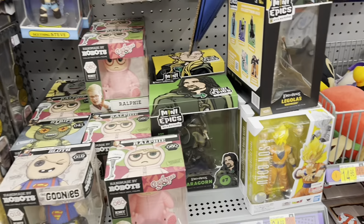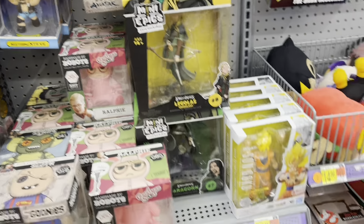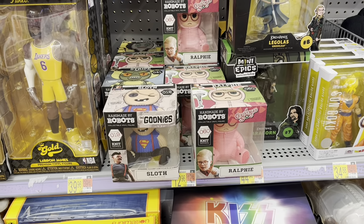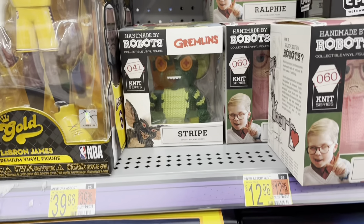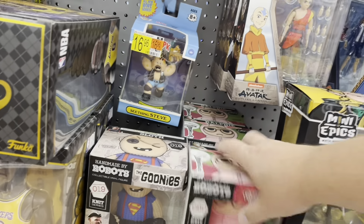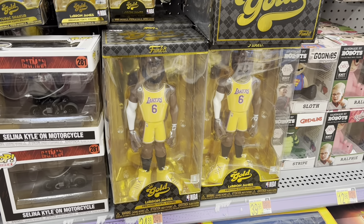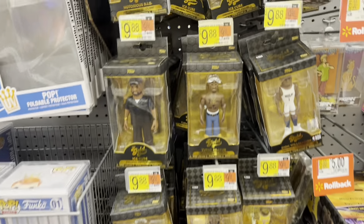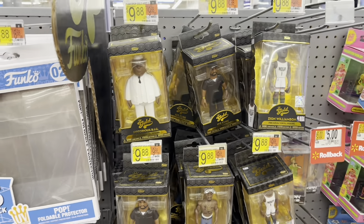And we got some Mini Epics — there's Aragorn and Legolas. And some Handmade by Robots. I don't think I've seen Stripe before. I still think those are kind of cool. And we got some Gold Figures — some 10-inch LeBrons, some little LeBrons, Tupac, Ice Cube, Biggie Smalls.